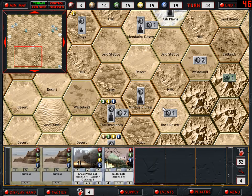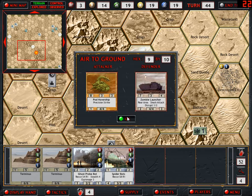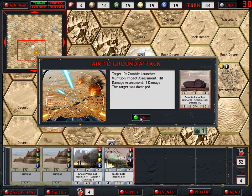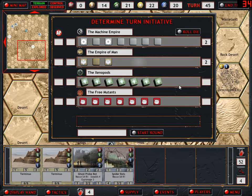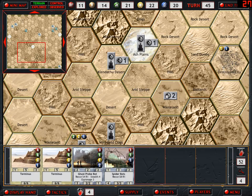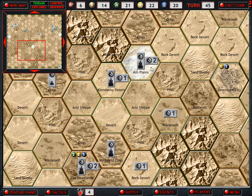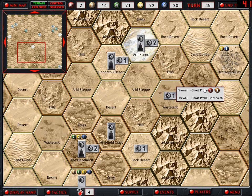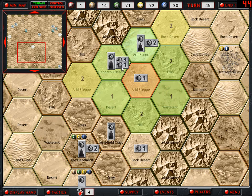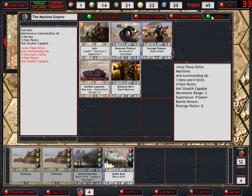We're going to hold on to the rest of my points to play tactic cards if we need them. Yeah, here come the air attacks. That's good - one point of damage only. We're going to get pummeled with air attacks. Finalist Offense Systems - let's move you back to the Ash Plains. And we will repair. And repair again. Then our Ghost Probe can move here, while Skynet cannot move. That's all we can do - let's end our turn.